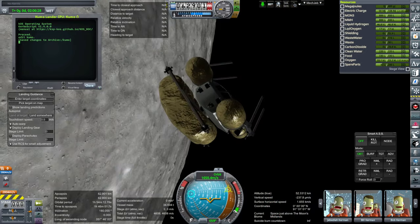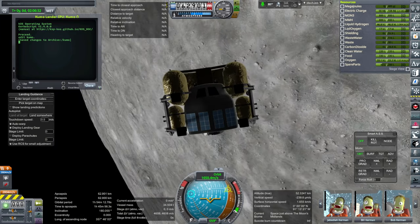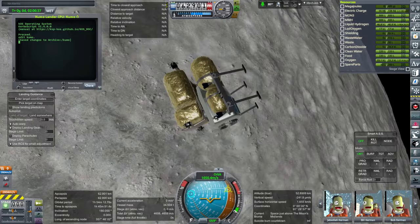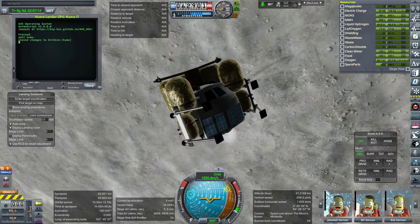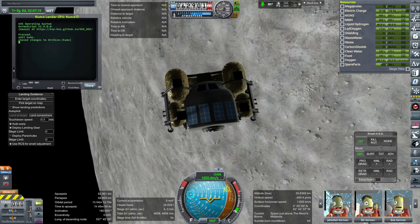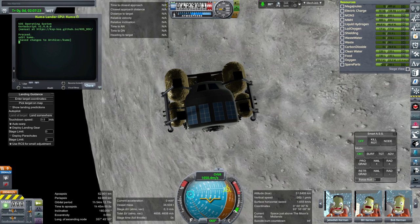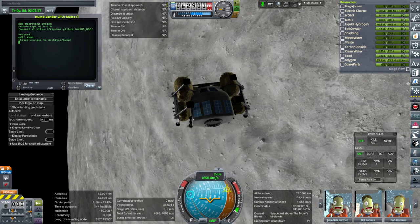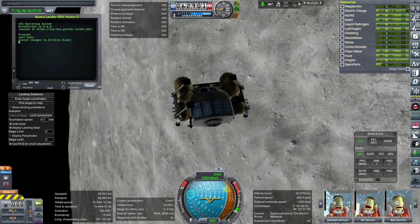That is the idea and why I consider it the ideal lunar lander. Aside from the fact that it's reasonably roomy, it is not light — it is 34.5 tons in this configuration, so much heavier than the Apollo lander. We have four engines; if one goes out, the one opposite it will be turned off, and it can ascend from the moon using just two. This is all about having it land autonomously with a KOS script.